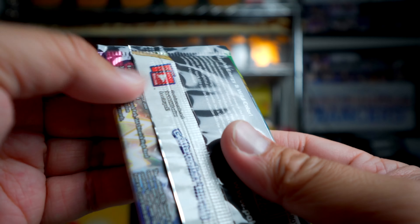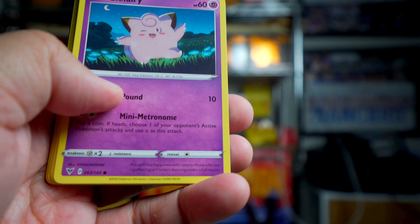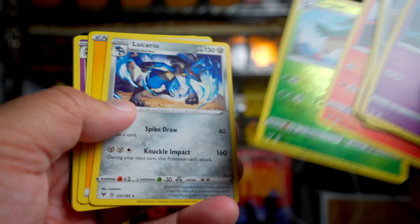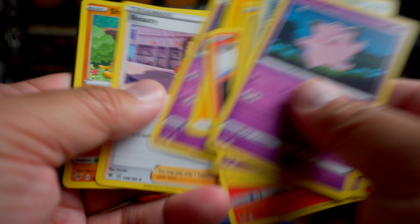Vivid Voltage. Let's check out the Vivid Voltage. Clefairy right on the front. And we got a Gogote and a Lucario. Lucario, pretty popular Pokemon, for sure.